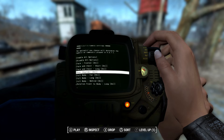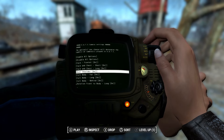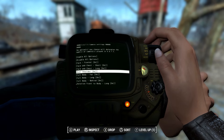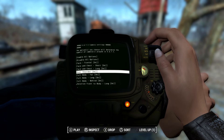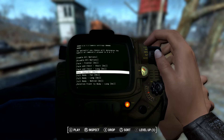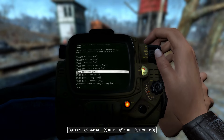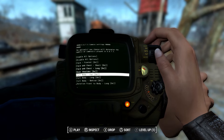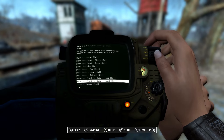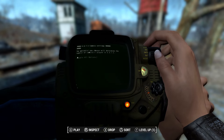Not only does this mod make it so all of your VATS kill cams — the final killing blow shots — are never in first person, which can look a little weird especially at long range with scopes, it also allows you to customize which kill cam types you'd like to see. You can see options like facing your chest at close range, over-the-shoulder camera at long range, and more.